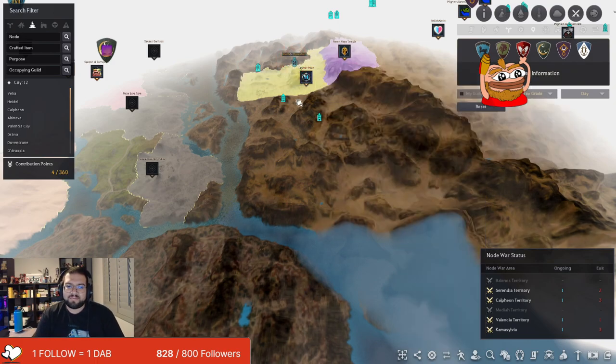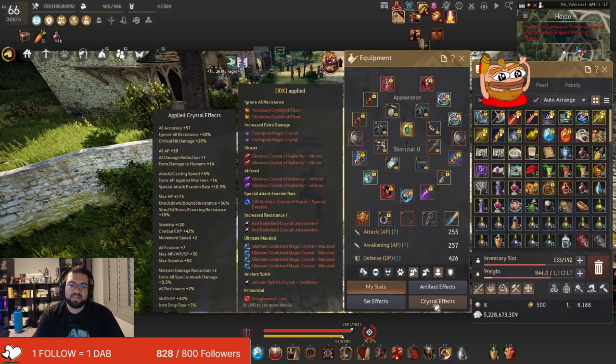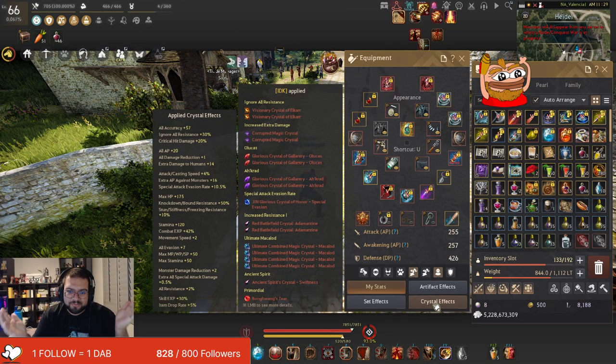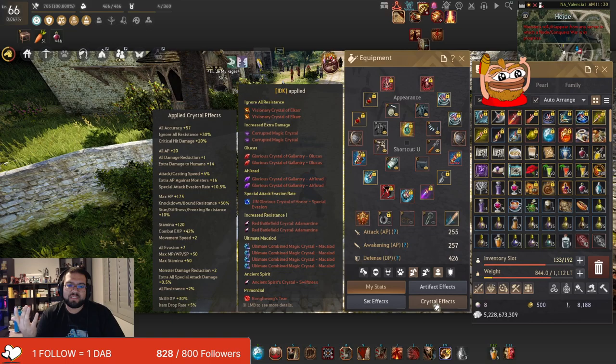So this is the kind of crystal build that I run. Basically focuses on a bunch of ignore resistance, a bunch of attack speed, and stamina so I could just be zooming all over the place. Other classes build something more different, more damage. But basically you just want to know that you're going to be running crystals that give you extra stats that aren't just damage. This is a crystal build that I've been using as an Awakening Berserker - I end up going like 89 kills and 14 deaths on tier 2s. So let me show you guys the other crystal build for HP. I'm pretty sure this is the one that puts me all the way up to 11,000 HP without a shot.